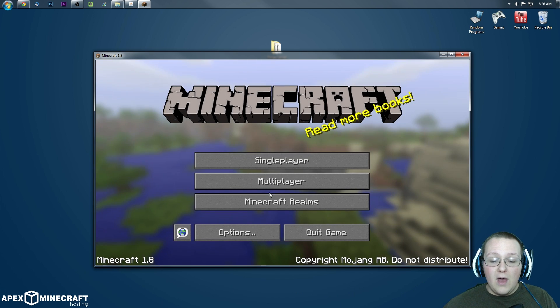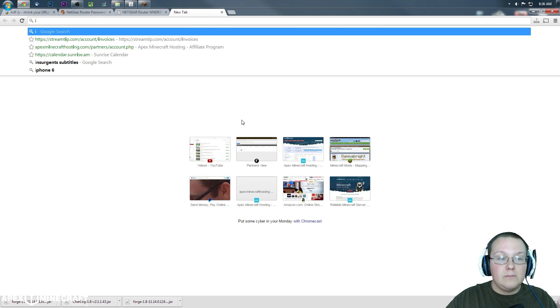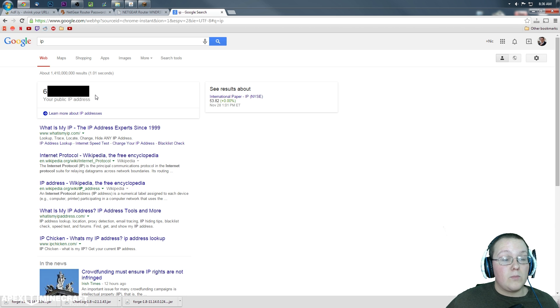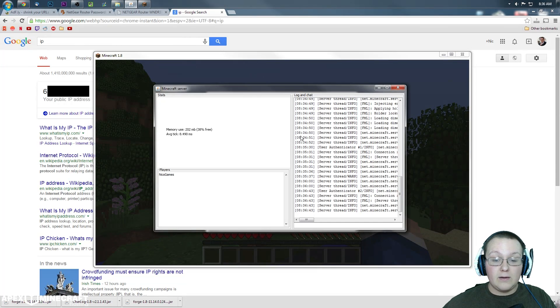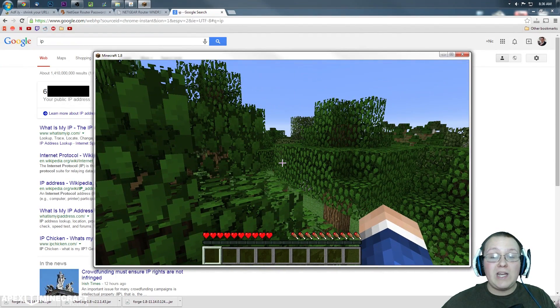How do your friends join? Go to Google and type in 'IP' — just those two letters — and hit Enter. Right there is your public IP address. Copy that and paste it into the server address in Direct Connect. Click Join Server — and boom, same server. Give your friends your public IP address to join. Chances are it will work for them.